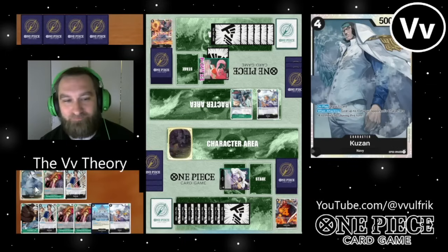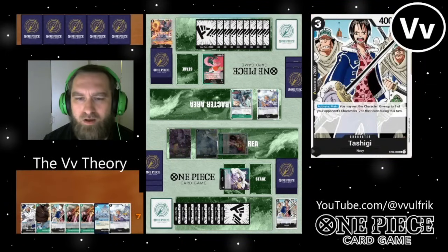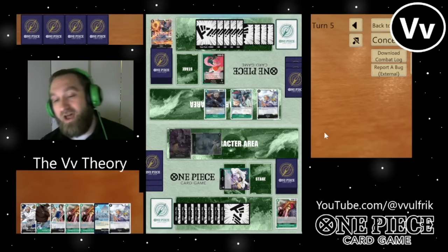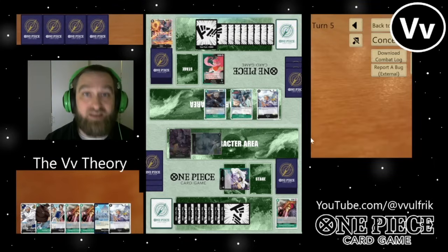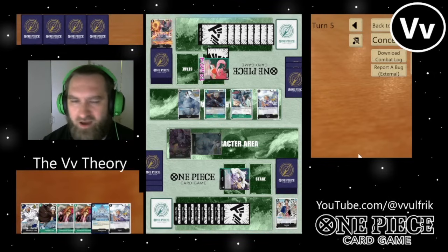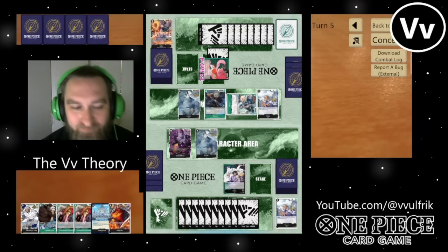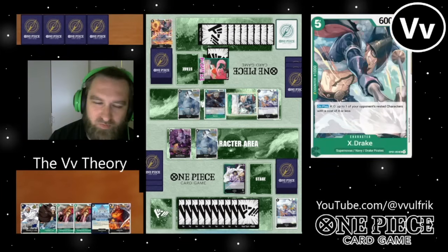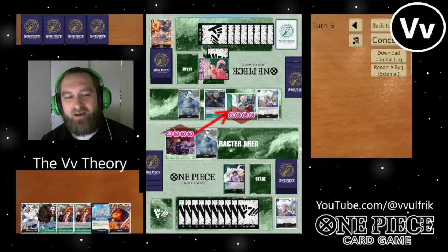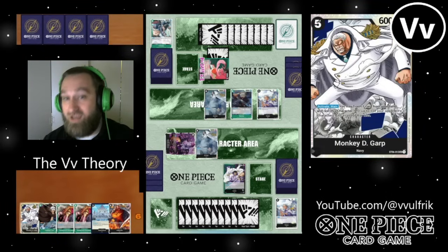Let's see what we get. Play that out, get Kuzan, get Rosenante. I don't have a problem with what he did there because he tried to KO my Kuzan that way — I can save it with the Rosenante, because Rosenante will save any rested character of yours. Then he swings 6. I'm obviously not giving him Kuzan for 6. Not giving him Kuzan for 6 again. So now I have my Kuzan.